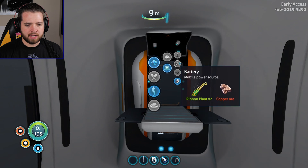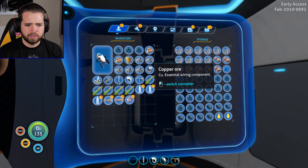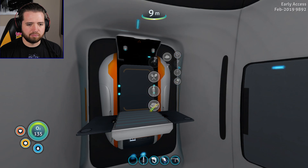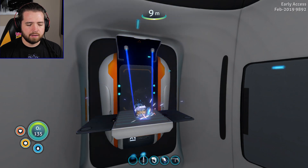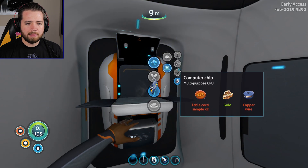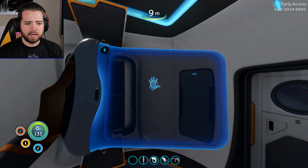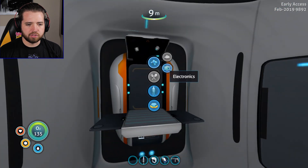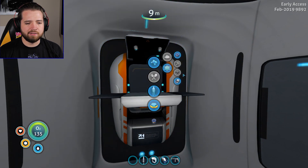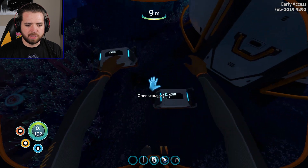I don't have any copper ore. Wait, yeah, I do - I got a ton of copper ore. I can make two batteries considering the amount of ribbon plants I need. I'm actually going to try to make some copper wire in its own right, and I should have table coral samples as well. I'm going to make copper wire and a wiring kit, just in case it gives me new blueprints - because that would help solve one of my issues.